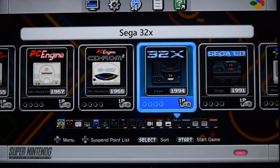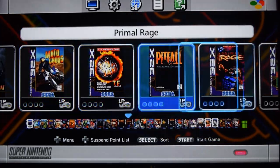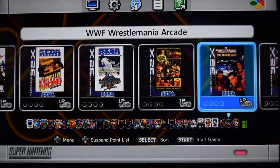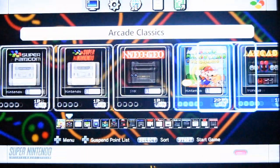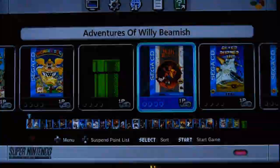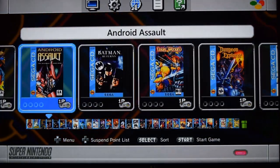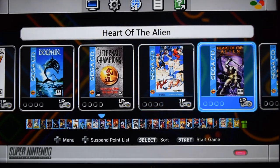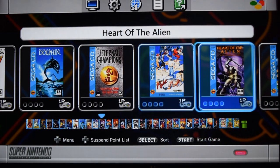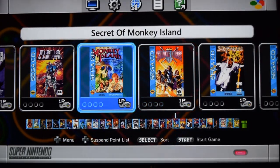We've got the 32X and the Sega CD add-ons. Approximately 30 games for the 32X — I'm not going to play any of these but as you can see there's a lot of good games in there. Back out into the Sega CD — these games and the PC Engine CD games do take up a lot of room so there's not too many of these on here.